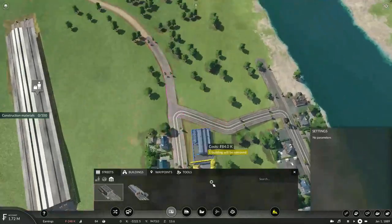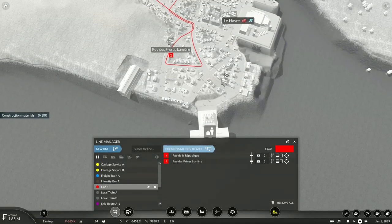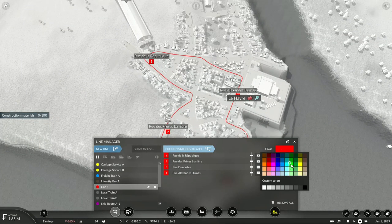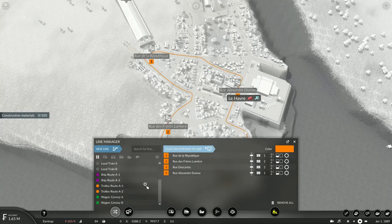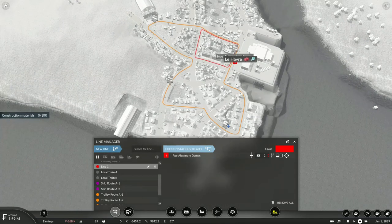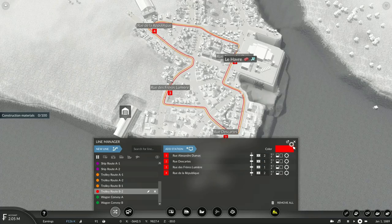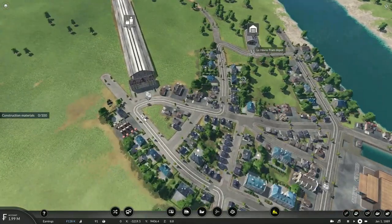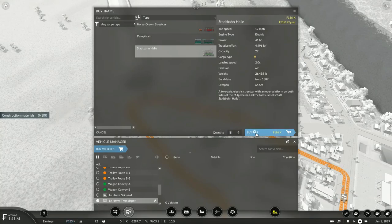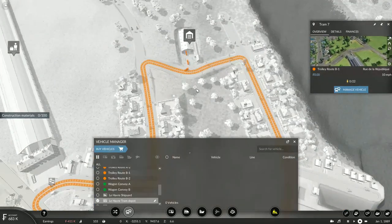Now I'll have to set up another box trolley route here — this will be trolley route B1, and the same for the returning trip on the other side, which will be trolley route B2. We'll do that and purchase the trolleys — about four of these, two on this side and two on that side. Perfect.